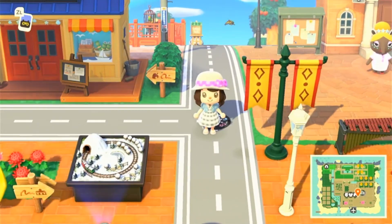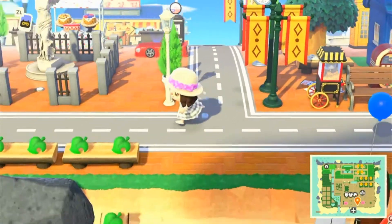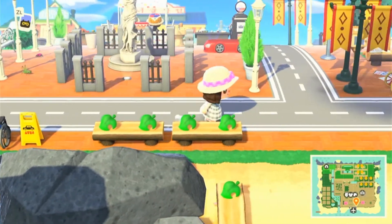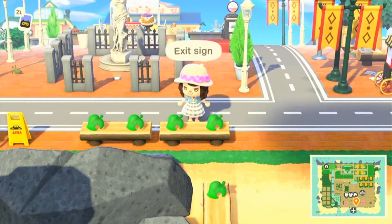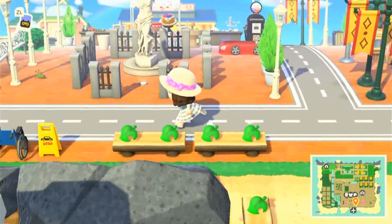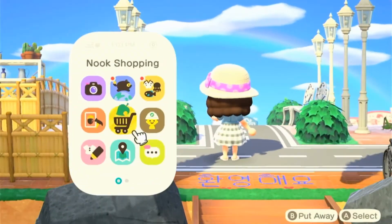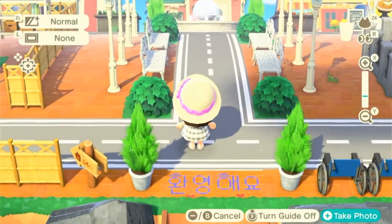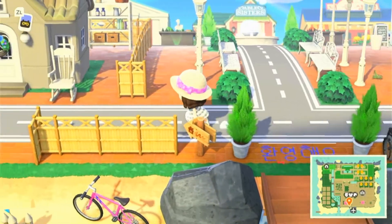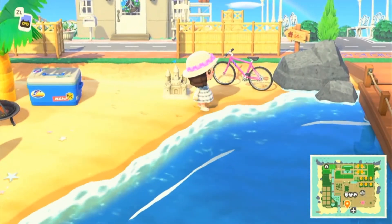We are on the main street. Here we have a petrol station and items outside — these might be in our trading post. If you arrive from the airport, there's a welcome sign in Korean. To the left here we have the main house, but we're going to leave it till later.